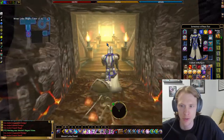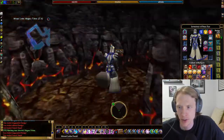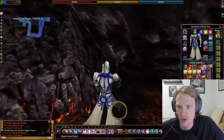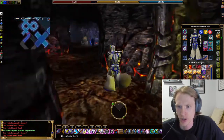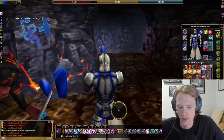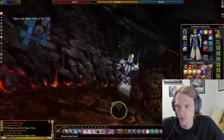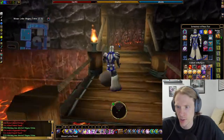Continuing down and around, we'll come to a bridge. Run across the bridge — some magma golems, some drudges. We are looking for the water of Mount Letha. I don't think it's here yet; we have to keep going down. Across another bridge.